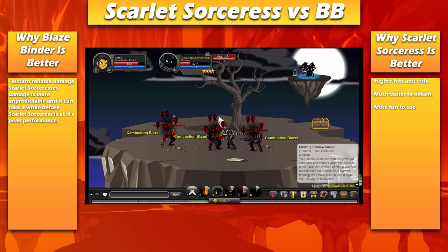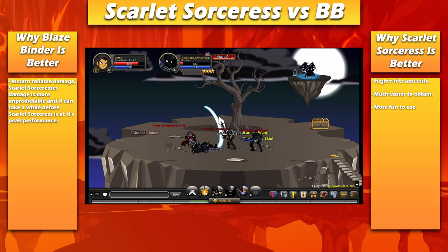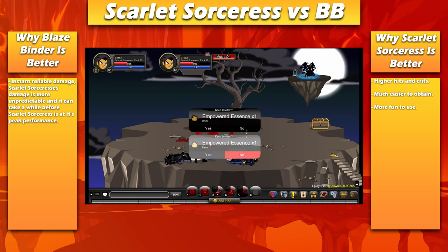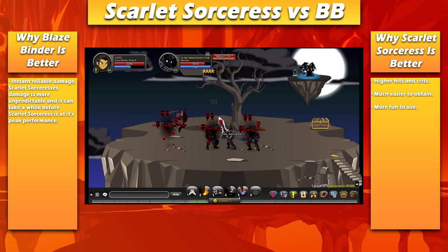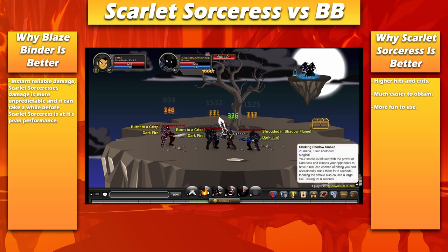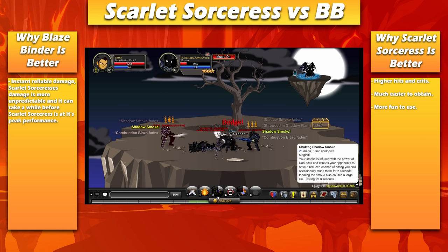The important thing to draw away from this is that Scarlet Sorceress is a great class — it's super fun to use and it's really good for farming. It comes super close to Blazebinder, but I'm going to have to give the edge to Blazebinder just slightly with that really useful instant damage. However, Blazebinder is not fun to use at all — it's just a really boring class. Scarlet Sorceress is really fun to use. I'm probably going to start using it full time, just because it's so fun. The edge goes to Blazebinder in terms of usefulness in farming, but I have a better time when I'm using Scarlet Sorceress. Leave your comment on that in the comment section down below if you want to add to anything I've said in this video.